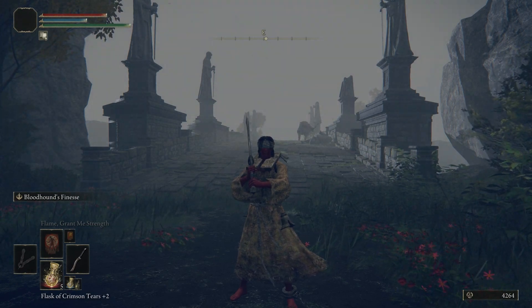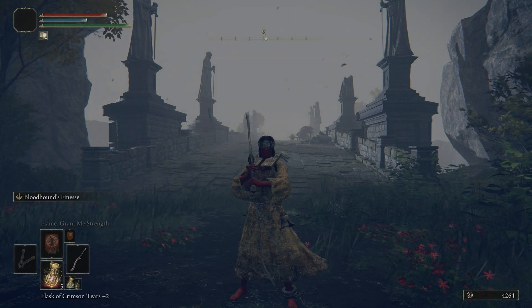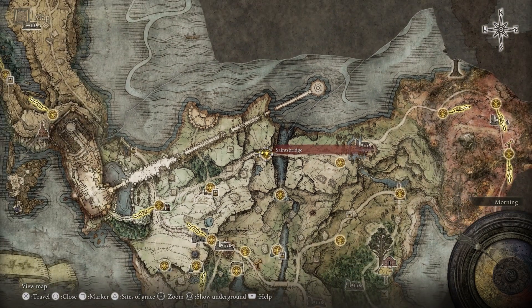Today we're going to cover the Death Touched Catacombs. If you've been following this walkthrough correctly, you should have the Saints Bridge Site of Grace just up here in the north of Limgrave.